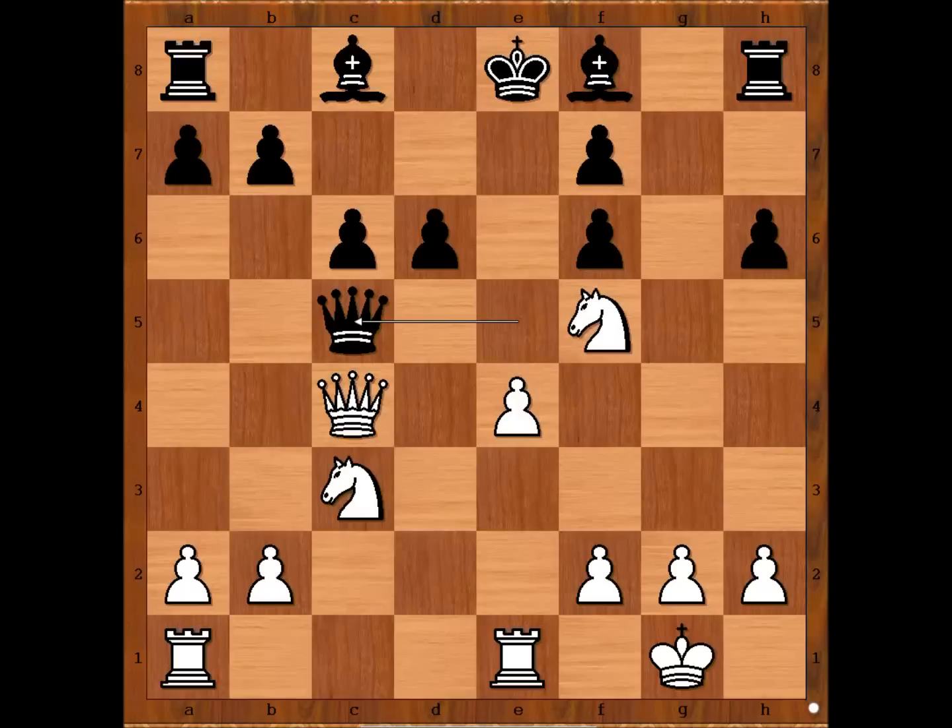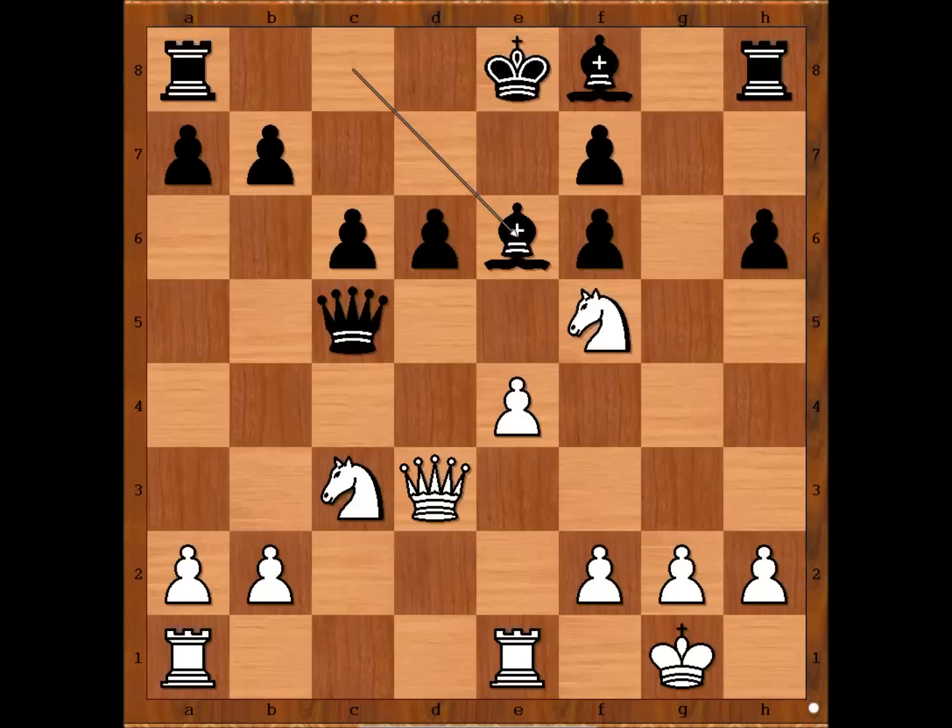Alehin wanted to keep Queens on the board because the Black King is not in a good spot. Bishop to E6. White to move. White has to act very quickly before Black develops all his pieces. What would you do? If it was me, I would play Rook from A to C1. But Alehin played a brilliant move — throwing the Knight into the fire. What a move.